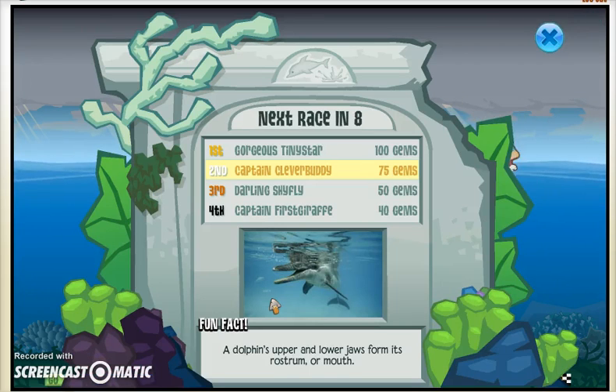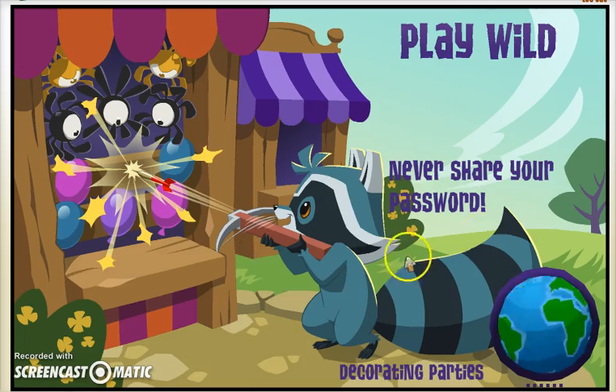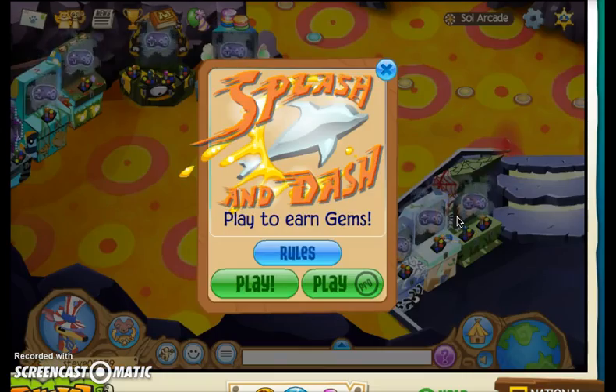He got 100 gems for winning in normal. Remember, this is normal, not pro. So now it's time for Splash and Dash on pro, which is just like Jamma Derby on pro — it's a little advanced. Here we go, here's a preview. You get 150 if you get first.